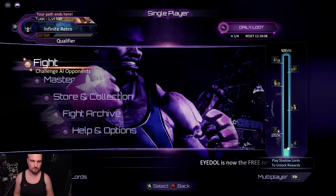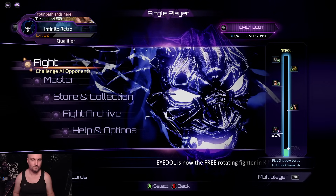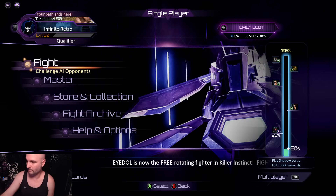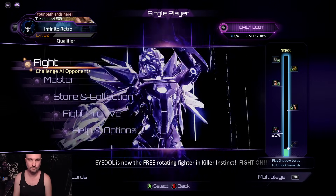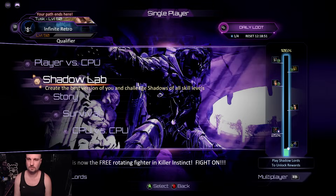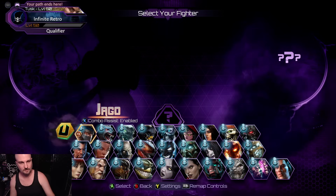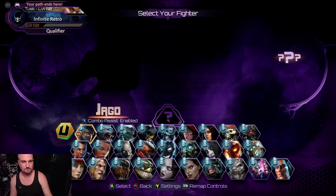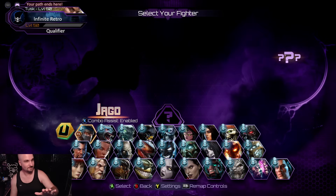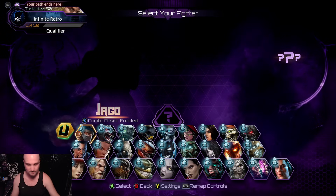What they've done especially with the Steam version is they've created a free-to-play version that allows you to jump in at no cost. There's a rotating character every week - the first one is Idol - and you get to jump in and just give the game a try. So first and foremost, let's have a look at the character select screen because it is really good right now. There's also a big XP boost so you can take advantage of that.